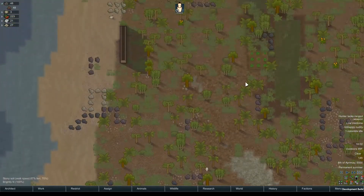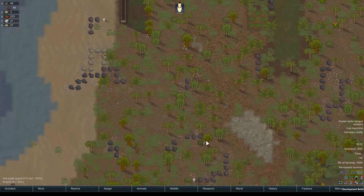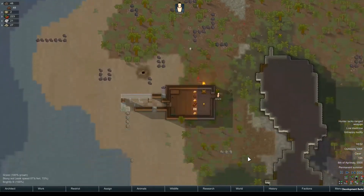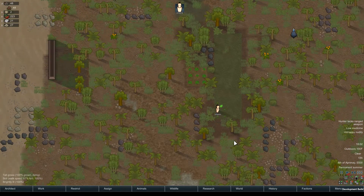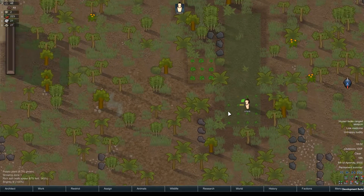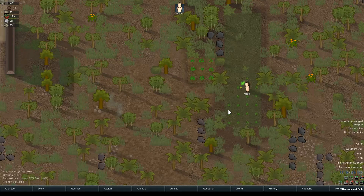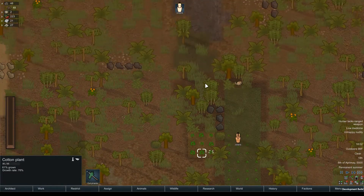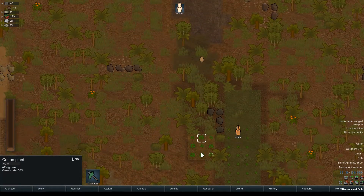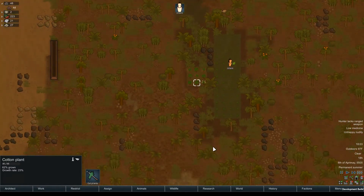I thought I put grow in priority one. Plant them potatoes — that won't take you that long. Now that we have the area clear of debris, it should not be too bad to just plant some potatoes. We'll be getting our cotton in soon, and that will help us with our clothing situation. How you feeling there, buddy? Seems like you're not too stressed.